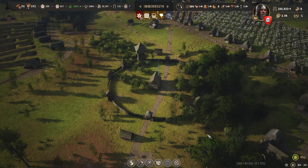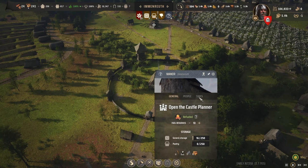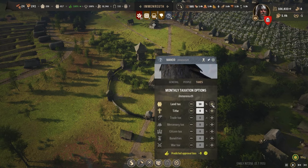In my case, I did not survive my first bandit attack and I needed to purchase mercenaries. What I recommend doing is building a manor, which is this building, and then you're going to start taxing your people.